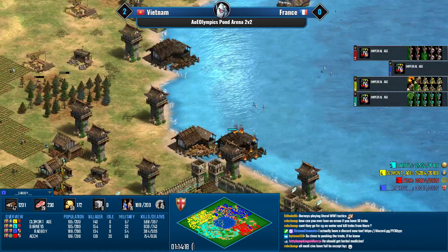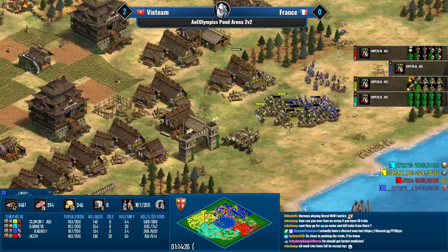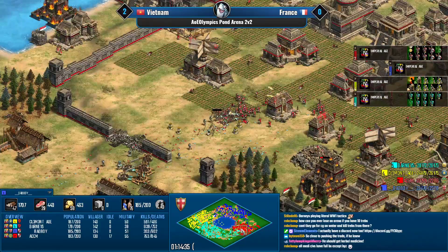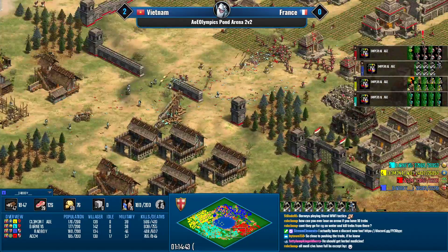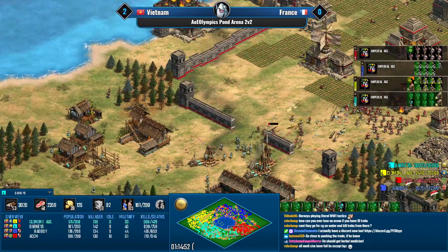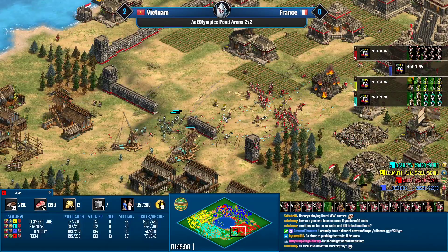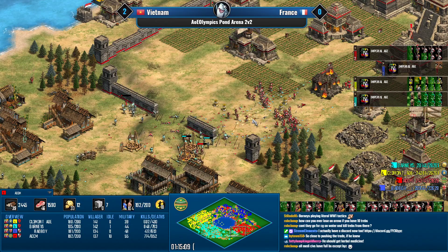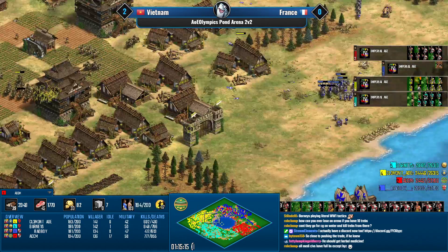Cannon galleons are finally coming in, steadily whittling away at the shore. Barney's is adding more and more trebuchets but their treb numbers are heavily depleted. He's adding more hobediers which is a sign he's running out of gold. ACCM is trading very gold efficiently — all those atlatl skirms keep him extremely gold efficient, though he barely has any gold in the bank. His income itself is solid.